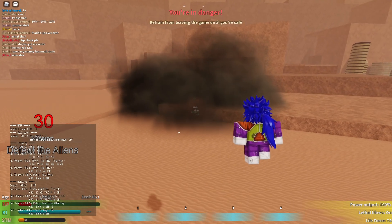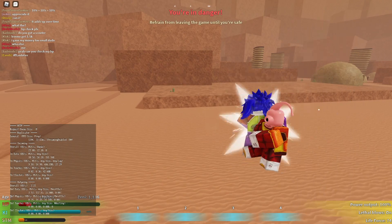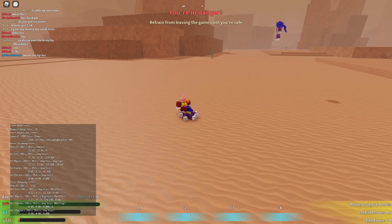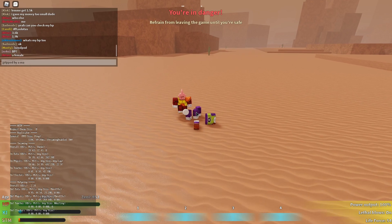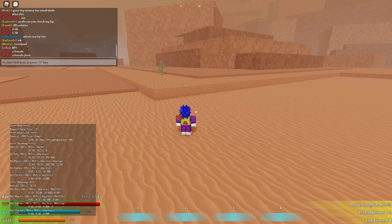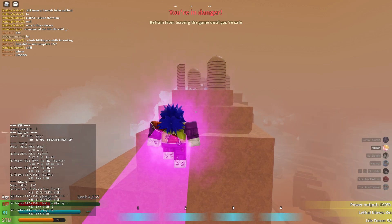Whenever people do missions there they never finish, or they probably do it and then there's one alien left and nobody can find it because there are no markers showing where the aliens are. On top of that, the Margins are so toxic — they got nerfed but they were just horrible. I had to restart and go back to heaven because I got gripped like four times by Margins. I killed myself three times again. It was horrible but I finally got out.